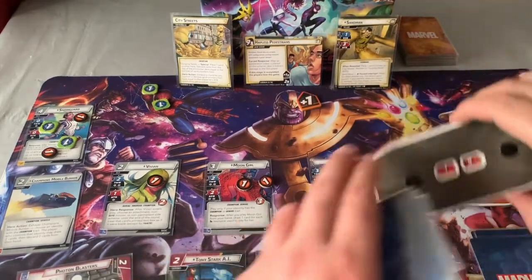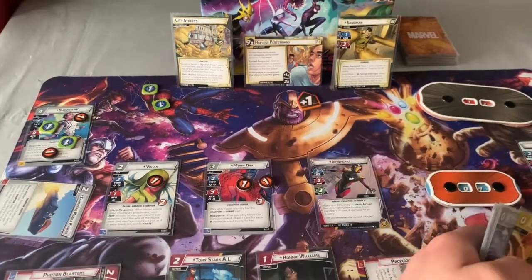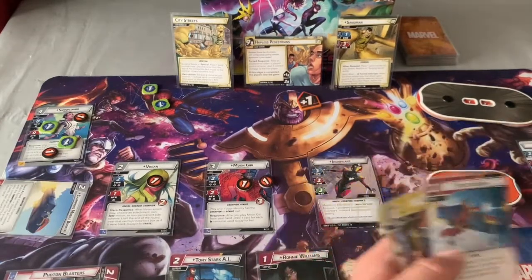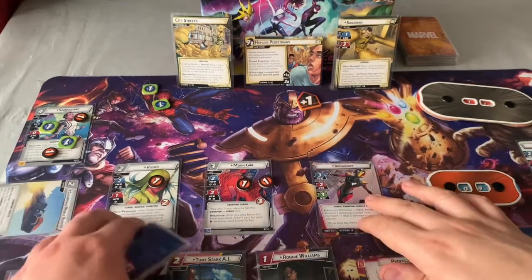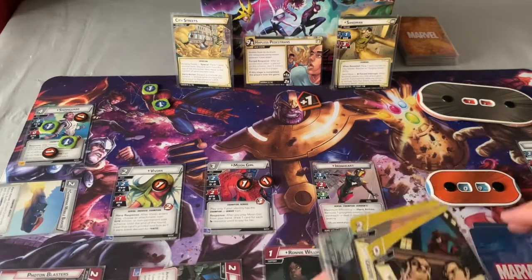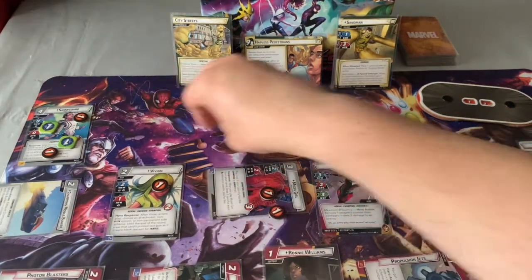Exhaust Ronnie Williams to put a counter on Ironheart. Flip her over. I am stunned — attack to remove the stun. Ping four damage — one, two, three, four. And we're just going to play Photon Beam for four more damage — more than enough to finish off Sandman. That is it for this gameplay. Such a good deck.